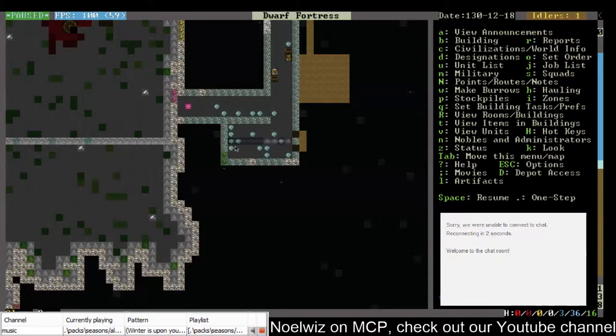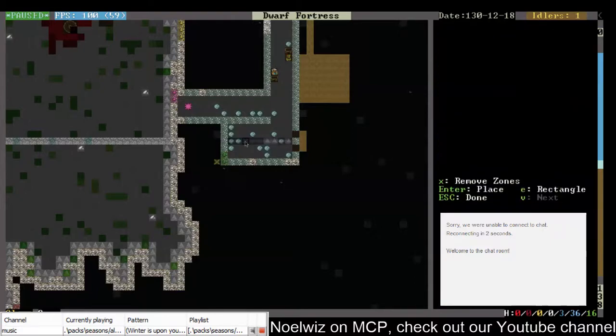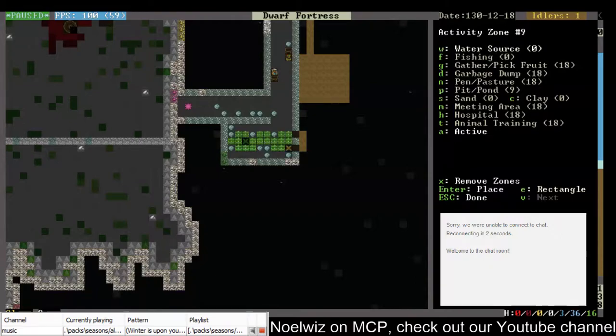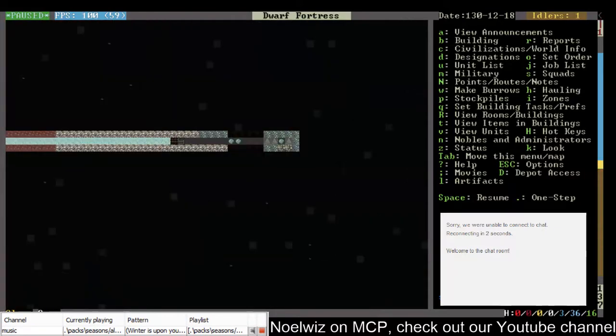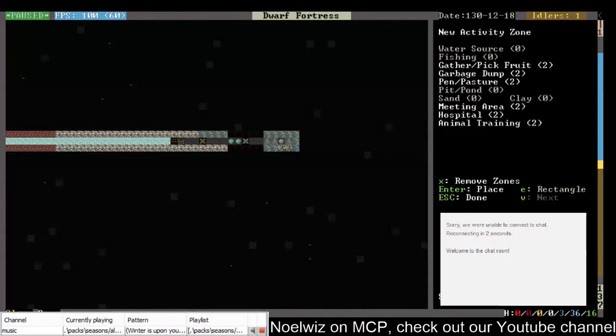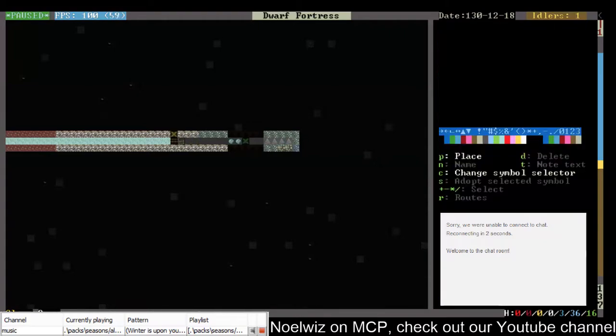That would be a good idea to set this as a water source. W and inactive. But more importantly we need — maybe now it's checked out, I clearly did not work. So where's forbidden movement? N, Shift+N rather. Delete text, name, place.